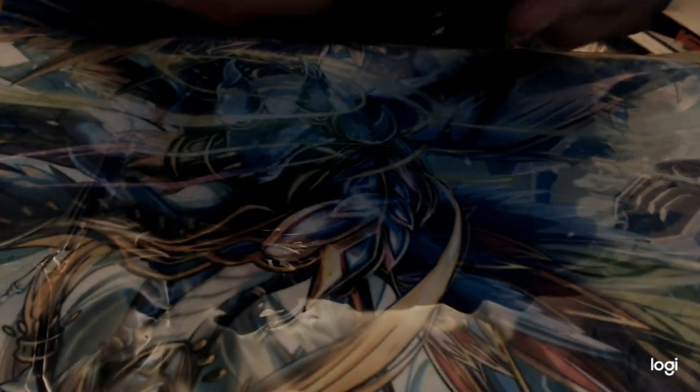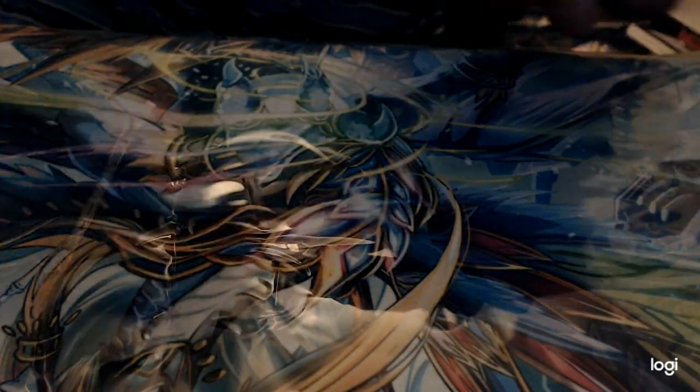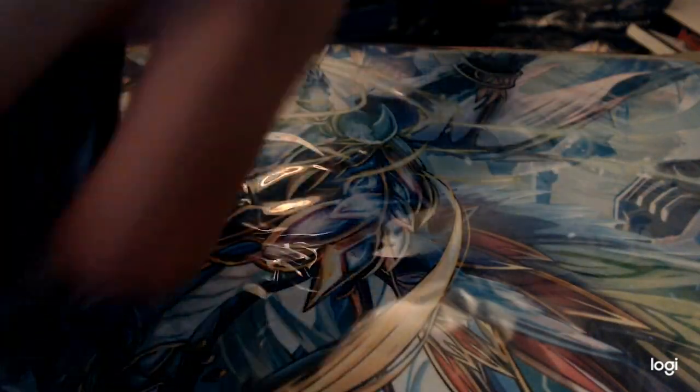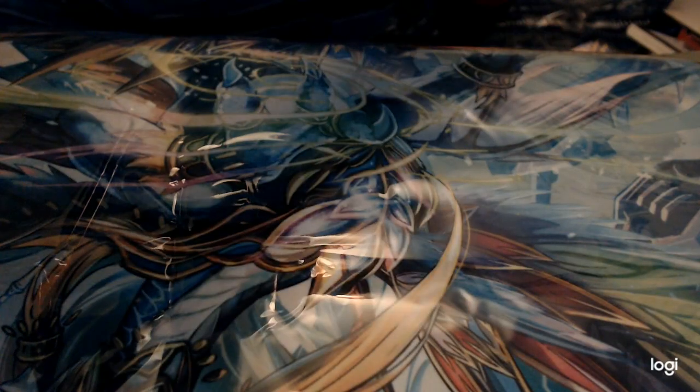Then for Triple Rares: three Hexa Orb Sorcerer — knock-off Magus, never going to be the real thing. Three Alden, four Orphist, three Baromagnus, two Edens, two of the Zorgas.